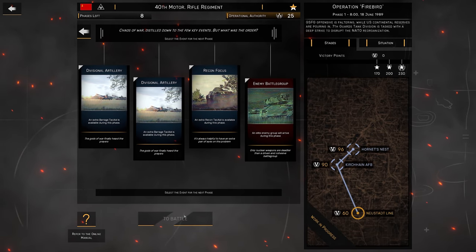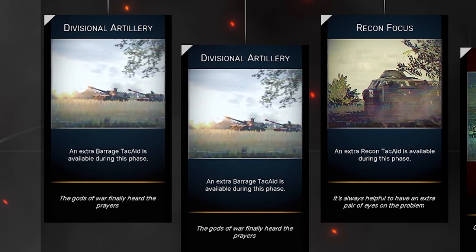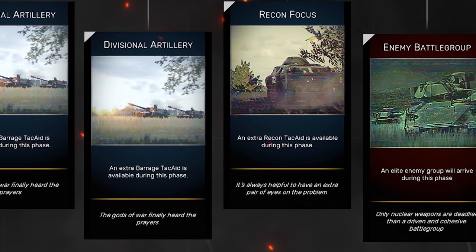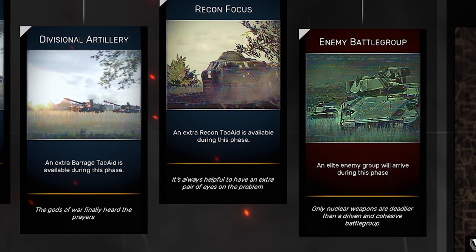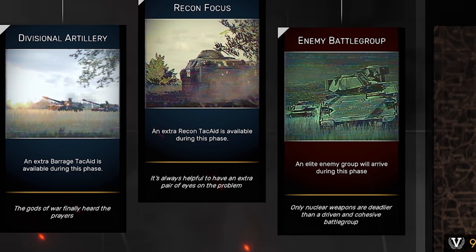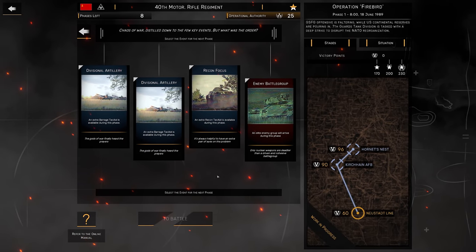Events are randomized each time you start a new operation. However, with the random option turned off — as I recommend for new players — you can pick and choose which event happens for each battle. Once you pick an event it's gone until all four have been picked, then you're presented with four new ones. Some are positive, some negative, and some neutral. When you select random events, you cannot see what the events do, which makes for some interesting possibilities.